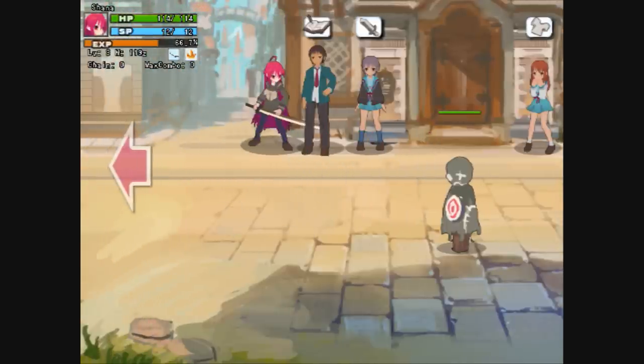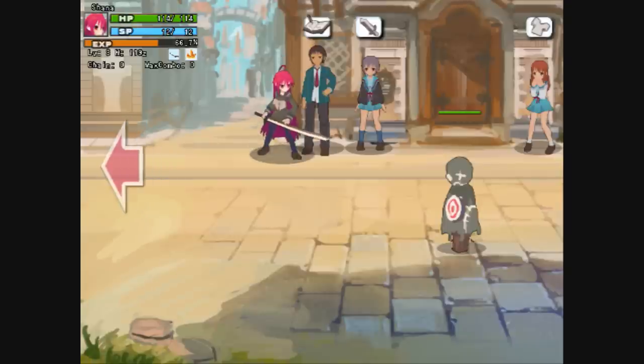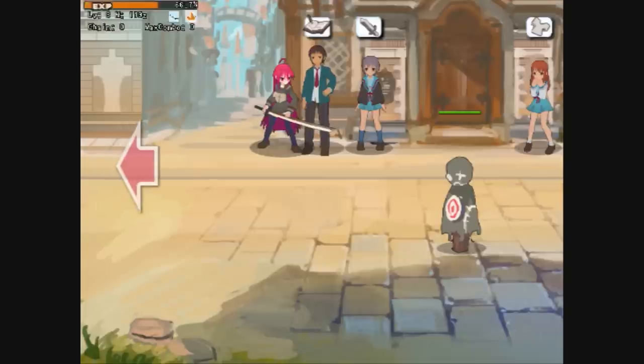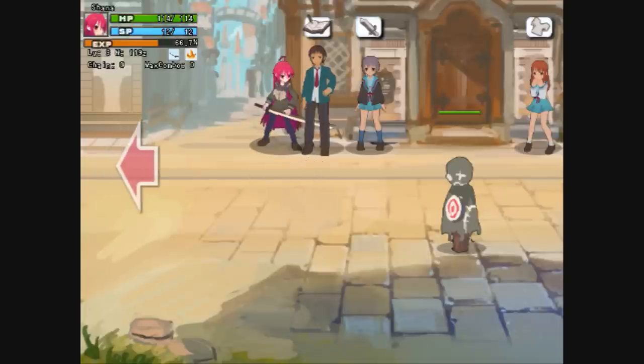The first NPC right here — I forget his name; it's been a while since I've seen that anime — he saves the game. The first option is to save, so that is important. If you do not save and you close the game, everything you have done will not be there when you come back to play. So be sure you save the game. The second option is to quit and go to the main menu. The third option just cancels the talk.